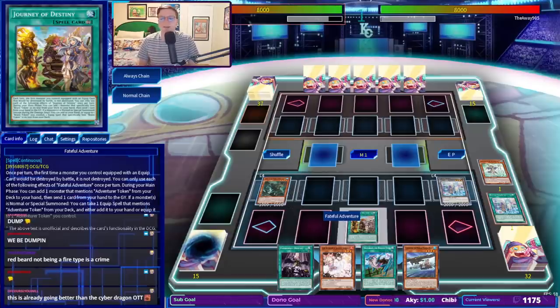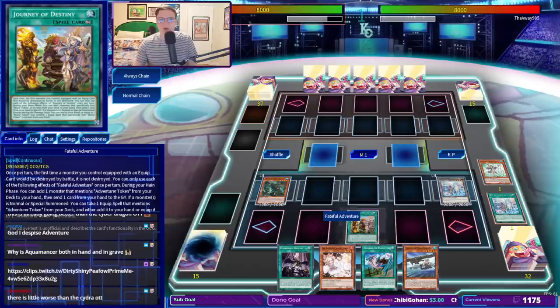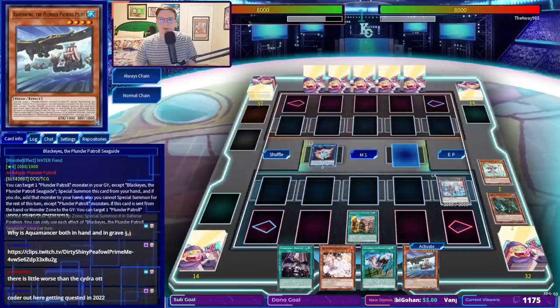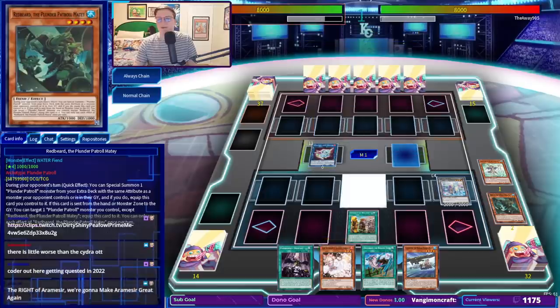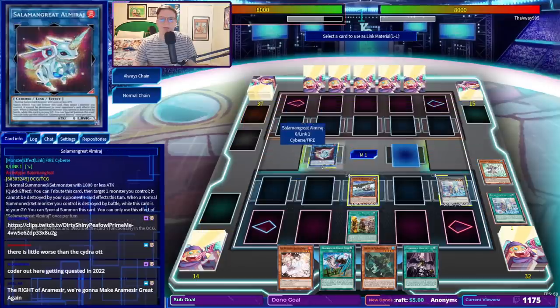We still have access to the Omni Negate, because hilariously Wandering Gryphonrider is a quick effect — when our opponent commits to a normal or special, we can trigger Journey of Destiny on their turn. But for now, I think all we're going to go for is Salaman Great Almirage on Redbeard. We will trigger the Black Eyes, getting the Redbeard back to our grip. Very normal turn one setup — we're just going to make Blackbeard and pass.